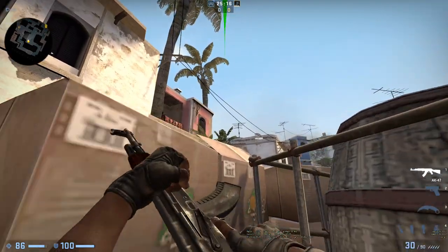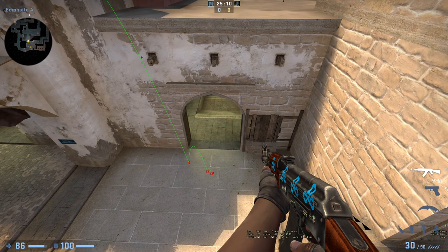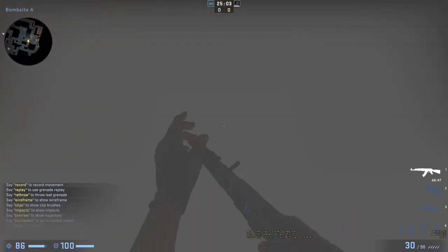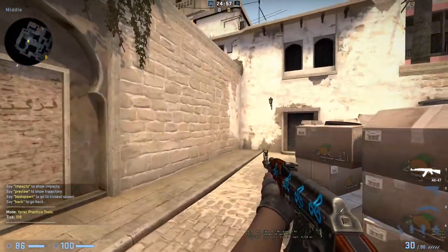Aim at the tip of the leaf and go up and throw — there it is, your perfect connector smoke. There are zero gaps with no one-ways, they can't boost over it, and once you get good at it it's pretty fast.